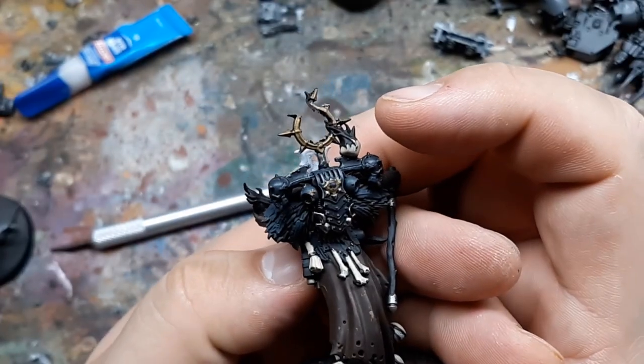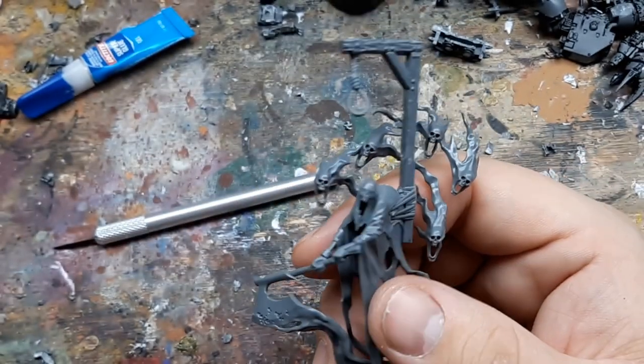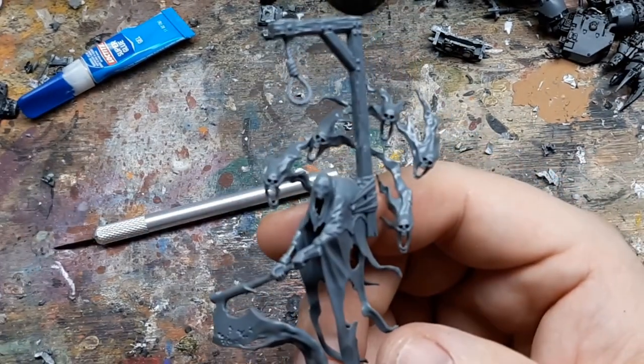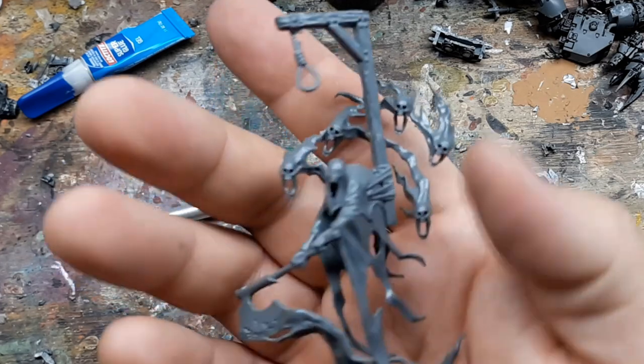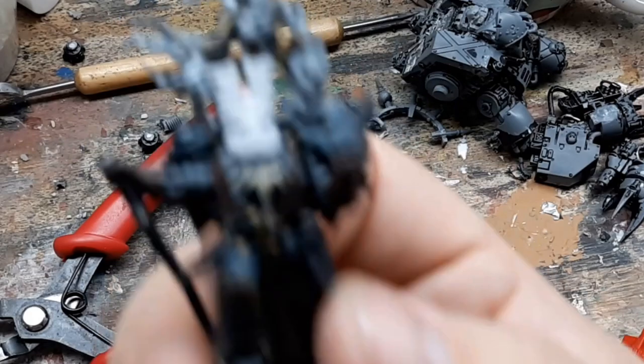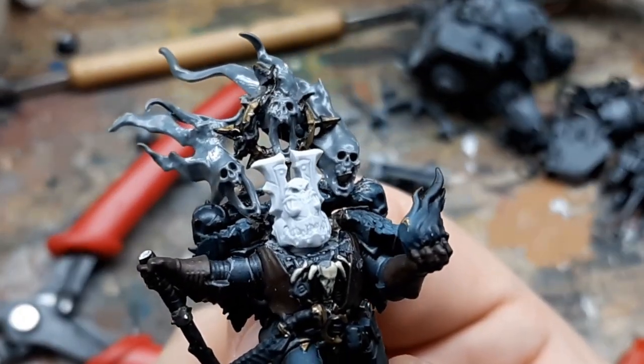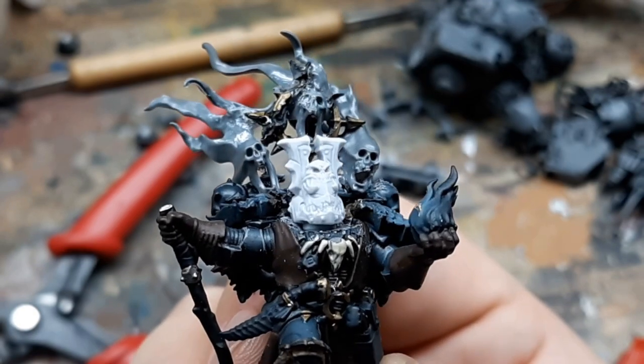I removed the Skulls from the backpack as delicately as possible, but taking a chunk out of the circular Chaos Emblem was unavoidable. I'm replacing those Skulls with the Ghostly Flaming Skulls that I sourced from a Nighthaunt Lord Executioner. I did a bit of sculpting with Milliput to bridge the gap between the Chaos Symbol and the new Skull, and then moved on to the next part of the conversion.